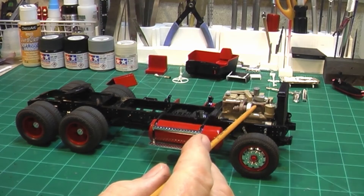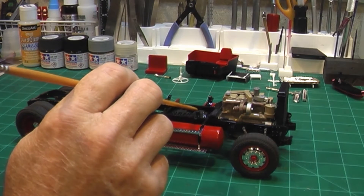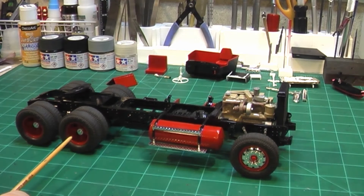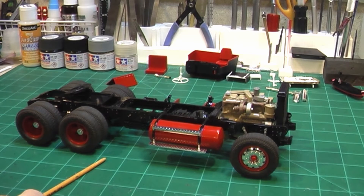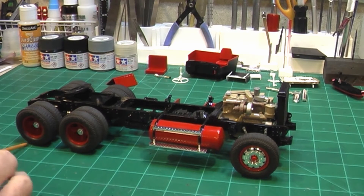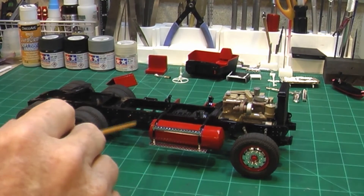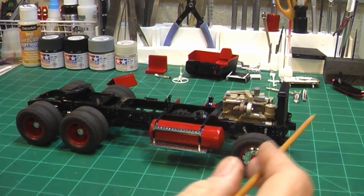The engine is painted Dupli-Color Cummins beige. The transmission is Tamiya NATO black with some Tamiya clear over that. The frame is just cheap black enamel from the hardware store - not a name brand. That was after I had to strip the frame because I painted it once with Rust-Oleum 2X and it totally turned to crap. So I stripped the whole frame and repainted it with the cheaper enamel, and I'm pretty happy with it.